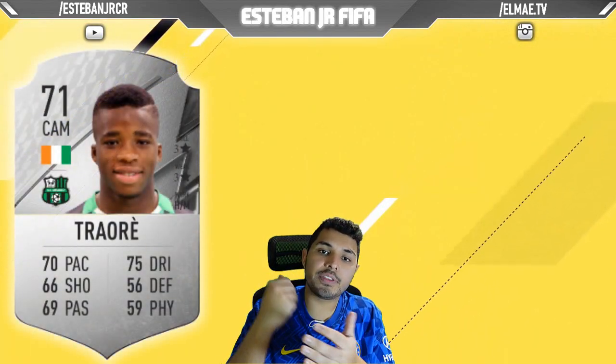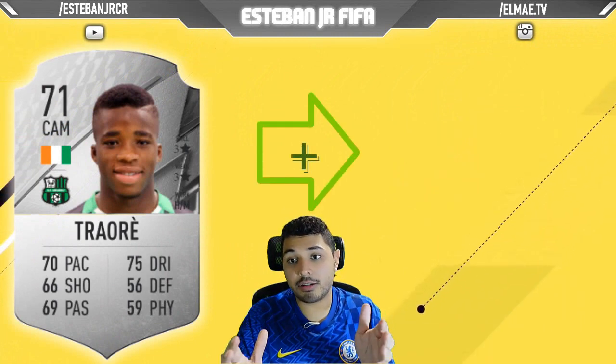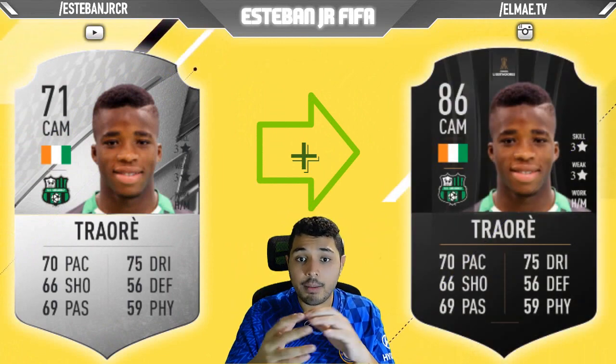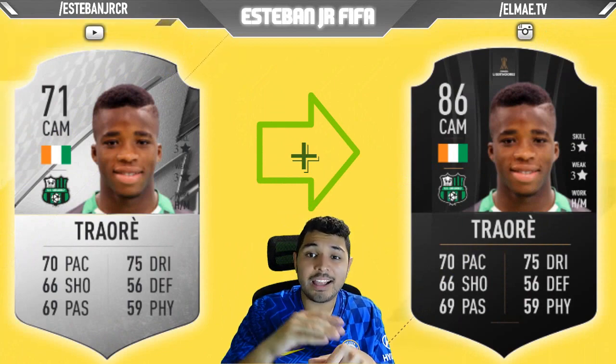Next we have Traore from Sassuolo. I'm really surprised that he doesn't have 4-star skills — maybe FIFA will add them in the future. But as you can see, his stats are really good for a 71 and he can scale to an 86.